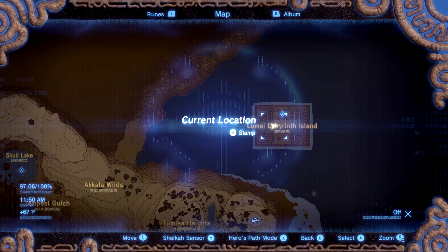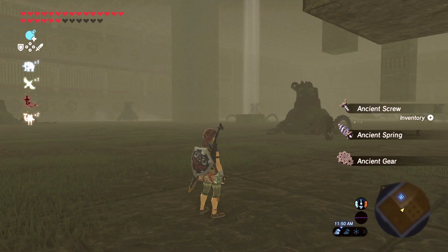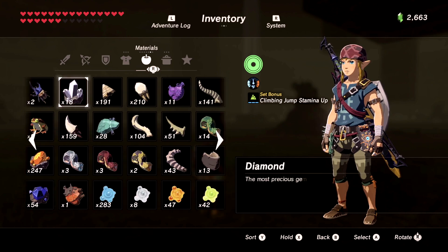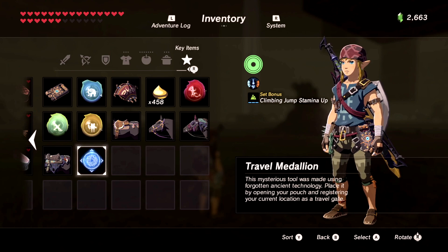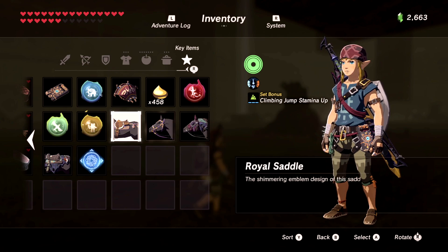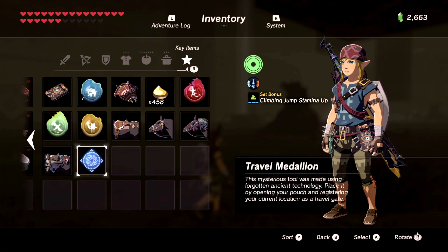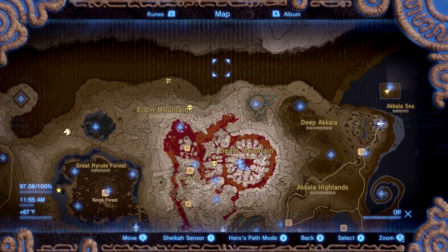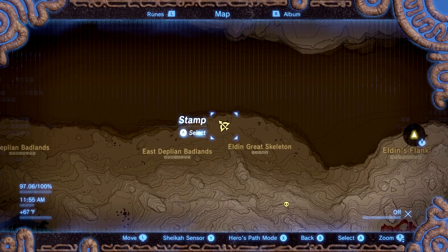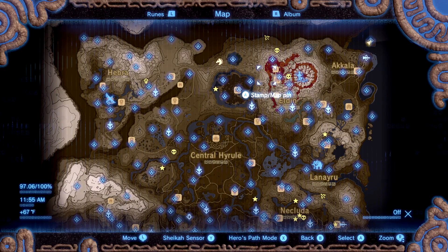Now let's check the inventory — where is this Travel Medallion? Oh, key items. Place it by opening your pouch and registering your current location as a travel gate — that's kind of cool. Basically what I can do now is if there's somewhere I want to come back to often, this would be a good example: I can warp over here for farming dragon parts. You just set it up and then you can instantly travel here — I like that a lot.